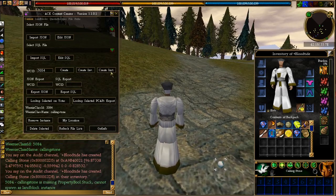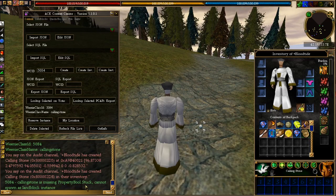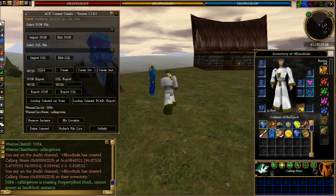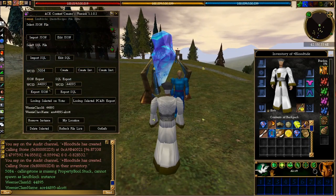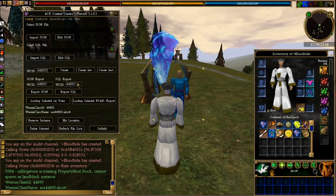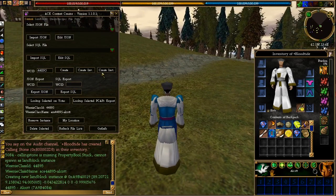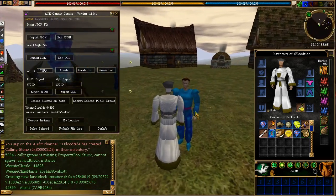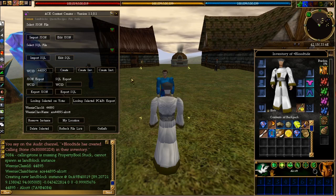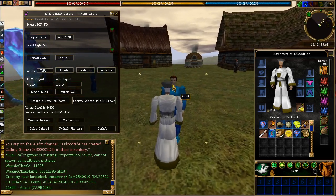I can also create instance — that doesn't work for this item. Calling stone is missing property Bull Stuck, cannot spawn on land block. But if it was an NPC, let's use this guy here as an example. If I get information on him, his ID is 44895. Say I wanted a permanent NPC in my world — if I click Create Instance, it spawns him on top of me. Because I created the instance, he is now permanently on this land block. When I restart the server and come back in, he's going to be here. So if you're creating your own quest, or creating monsters and spawning them, you want to create an instance so that they will always be there and spawn on top of there.